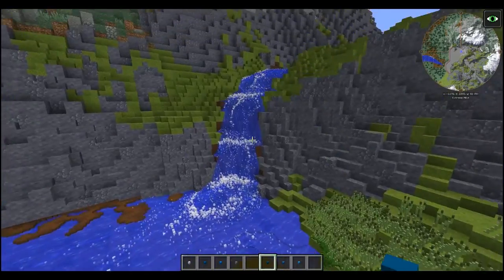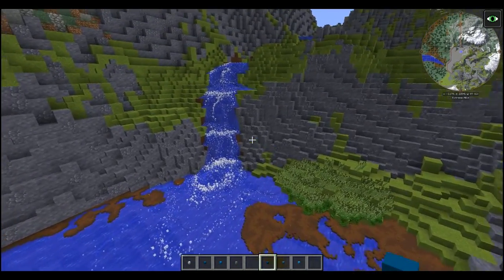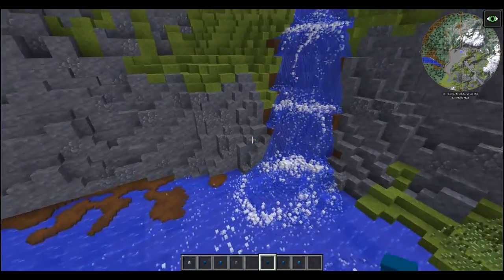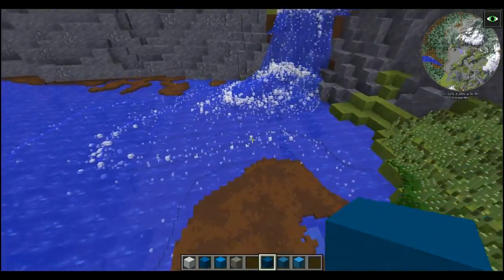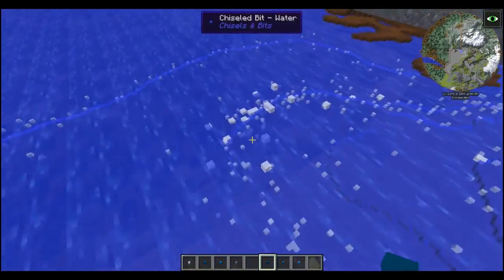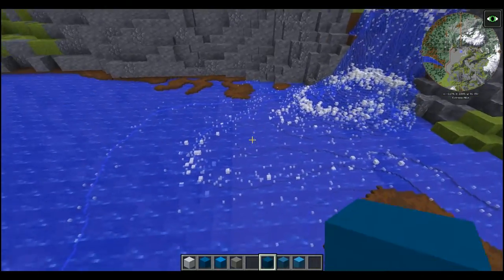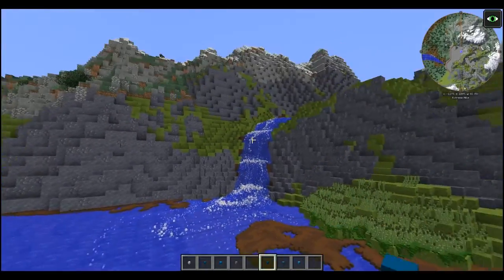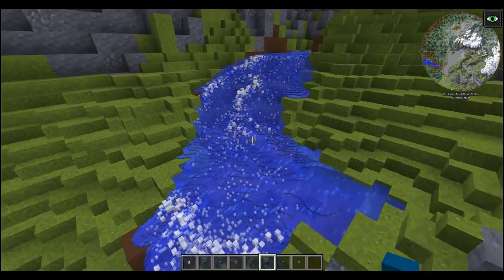I've done some work in between now and the last episode. I finished this waterfall here that I was doing. I don't think I had the foam on there yet. That's glass and cloud blocks from Chisel. I think that adds a lot — you can see it. It's like a rushing waterfall. It defines the shape, whereas before it was a big blue blob.